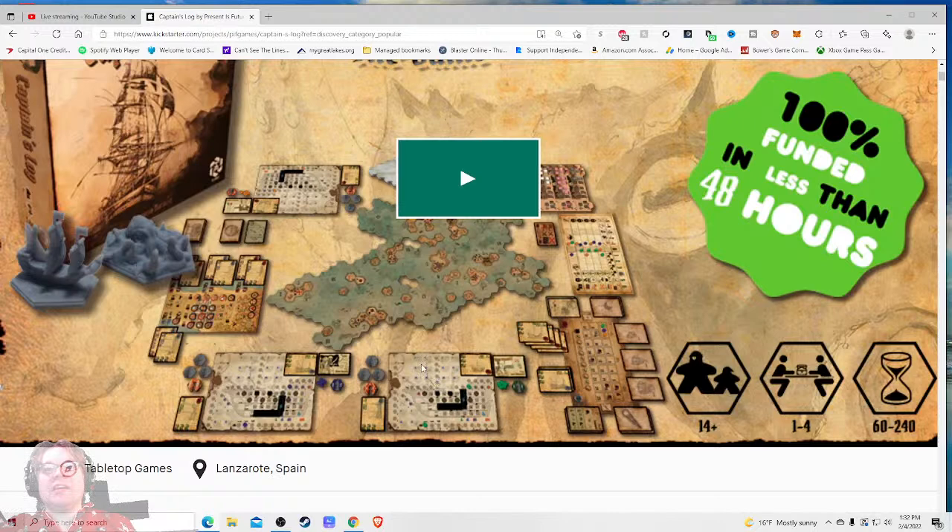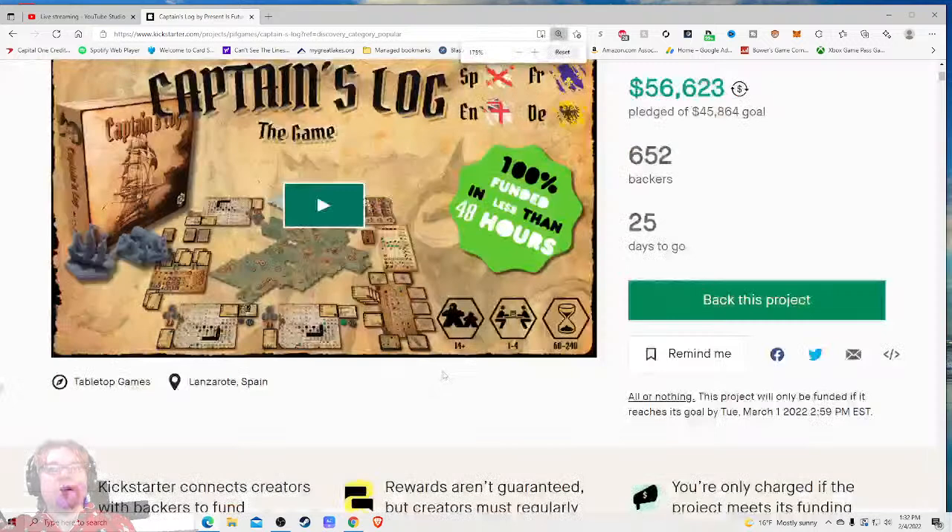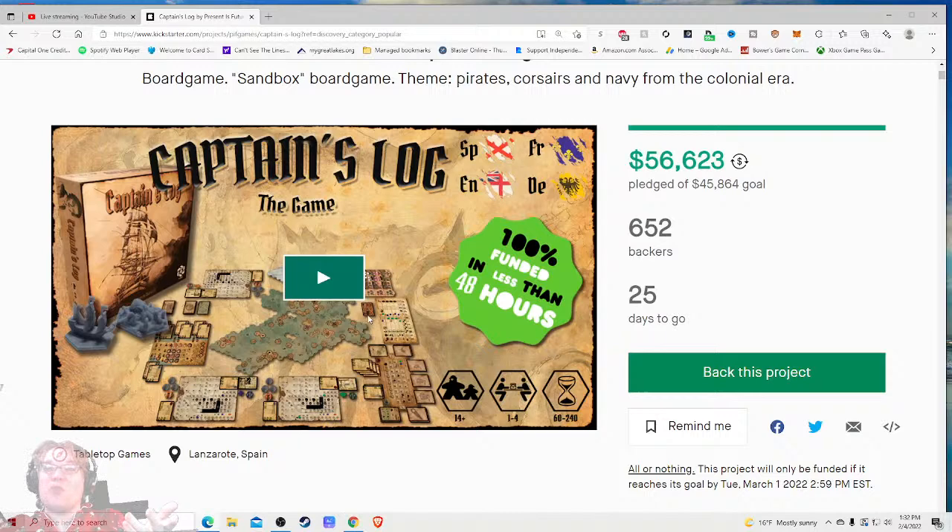I could not tell that in any way shape or form from that image at the front. I think you need to zoom in - I know you're trying to give me an epic sense of scope of this board, but if you get rid of this and move it, you'd have space to zoom in. If you can give me a feel for what's on these boards, that looks really impressive. It's already raised $56,000 with 652 backers. As always when you go into the video, I'm thinking three things: do I want it, can you do it, how much is it.